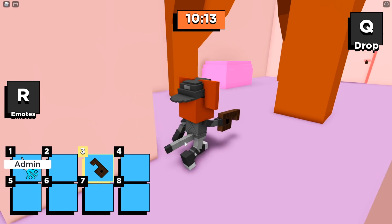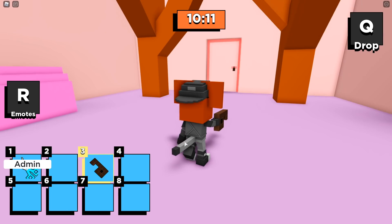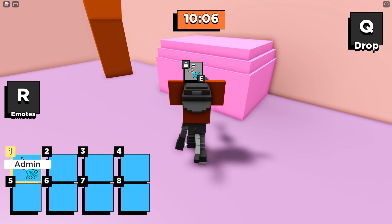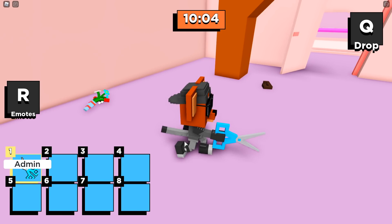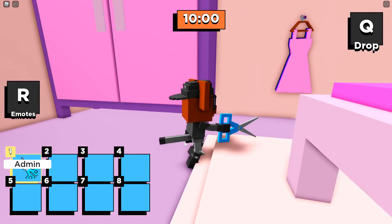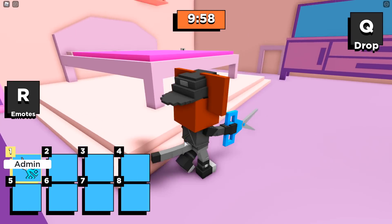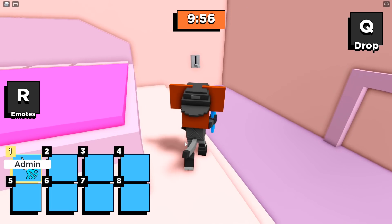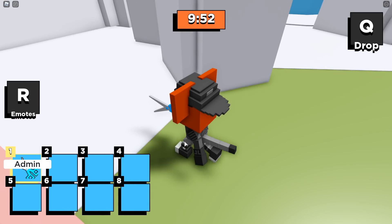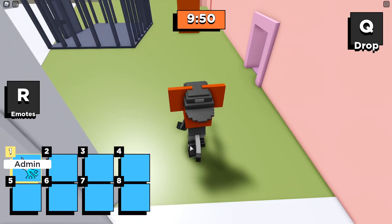Now we're going to take this key right over here to this door, and we're going to clip this bush right here. We don't need the scissors anymore, but here's the pro tip: if you find yourself here and you need the scissors, if you head right out this door right here — let's say you didn't have the scissors — the scissors are hiding right here. Just a little pro tip.